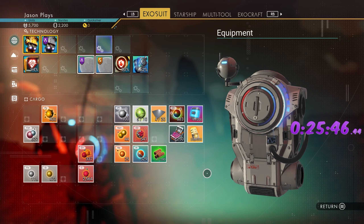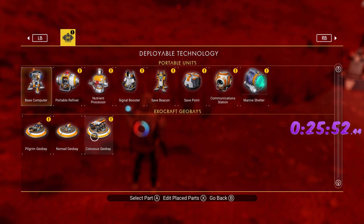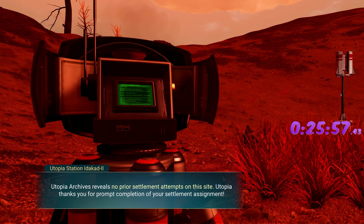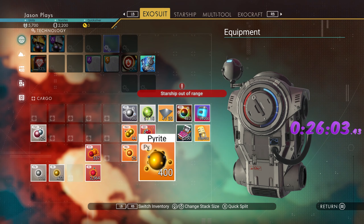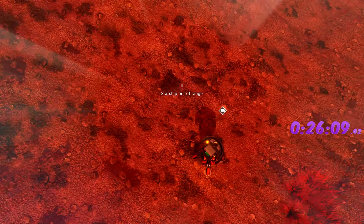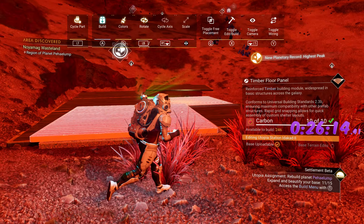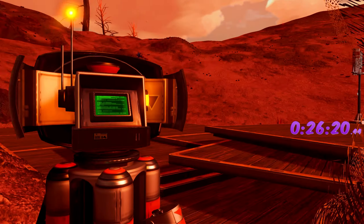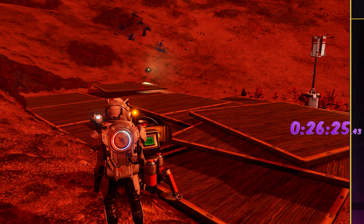We'll get 25 — that's what we need. While that's cooking, pop down a base computer. Now go to the build menu — we need 15 pieces, so I choose floorboards: 15 floorboards and we're good. Upload that base, and done.